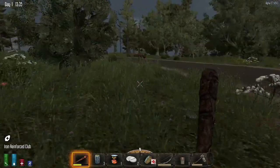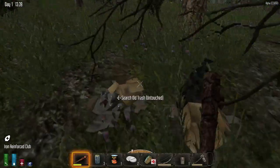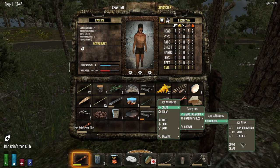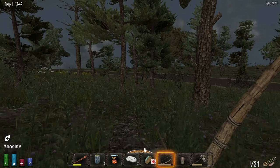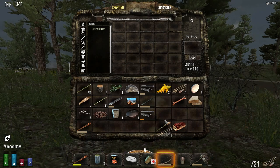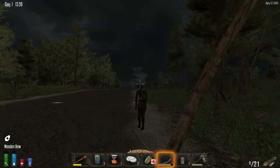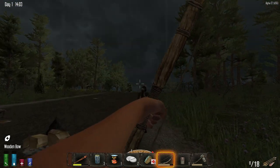We're gonna have to find a place to stay eventually. More of those arrow tips — iron arrows. Now how do I put them in the bow? I'm gonna have to look that up. Let's see how good this thing is. One shot, two shots. And as we're fighting this one zombie we're gaining many, many more — see why it's not worth it?